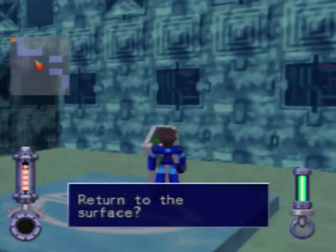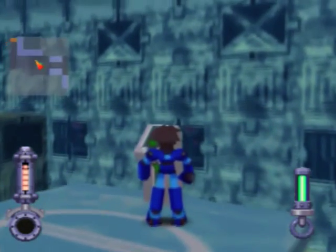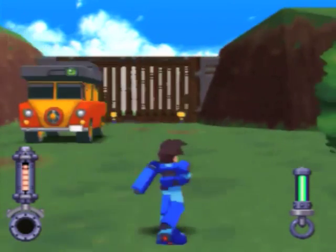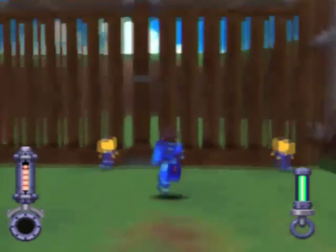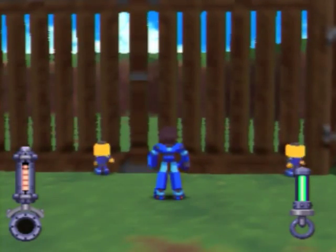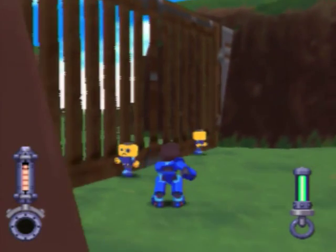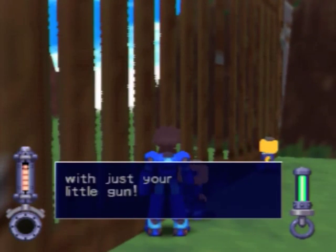Bear in mind, I haven't done the mission yet where you actually get into the Carden ruins and Roll comes with the support car, and you have to do that little battle with Servbots. So when you come out of here, your support car is there, but you're behind the gate and you haven't rammed it open yet. You can talk to these Servbots and they have their normal responses.